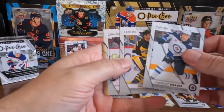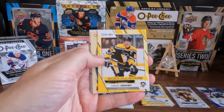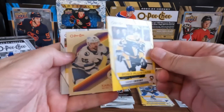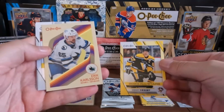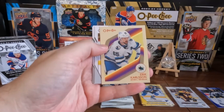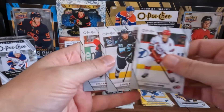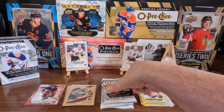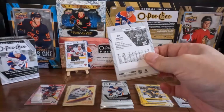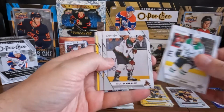Got a couple nice looking base right there. We got a Sidney Crosby All-Star yellow — that's nice. We got an Eric Carlson on the retro. And some base. Down to three packs. Can we find a Baderd? He's in here, in this pack. Some base.